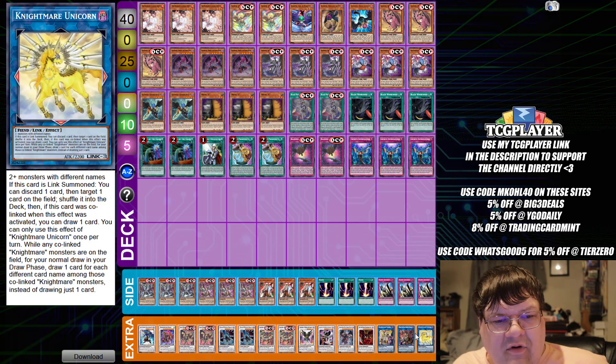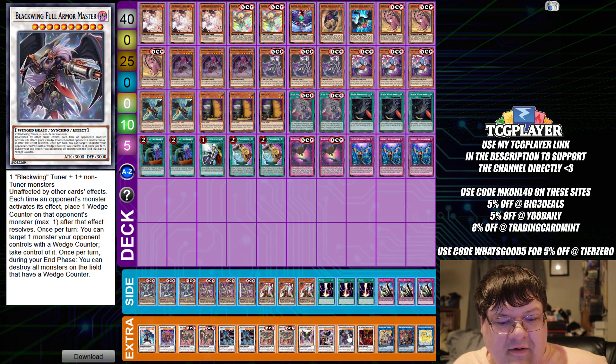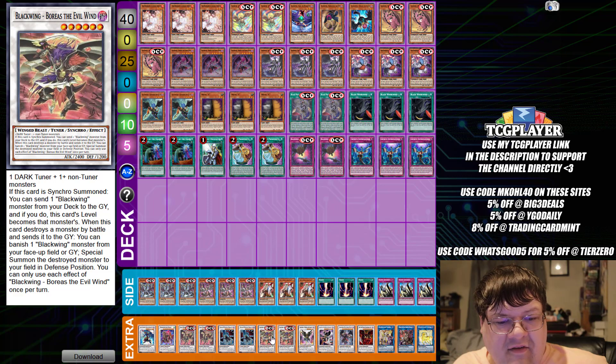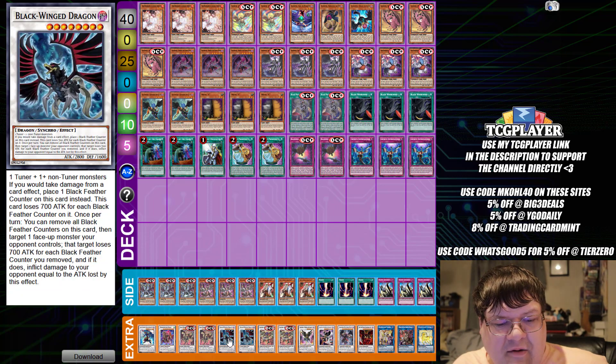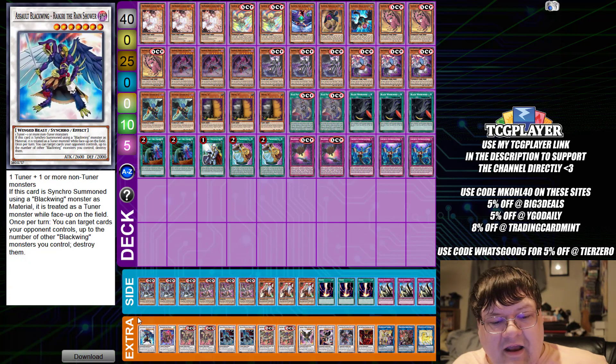Down here in the extra deck, we have one Unicorn with one Da Hark, one Access Code, one Harmaton Dragon Archwing Abyss, one Blackwing Foremaster, one Silverwind, one Nathong, two copies of Boreas, two copies of Blackwing Dragon, two copies of Blackwing Assault, one Baron, and one copy of Raikiri.